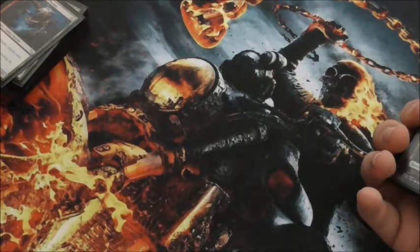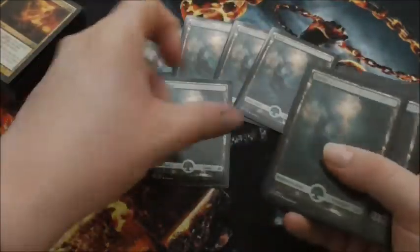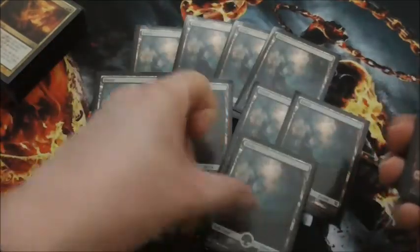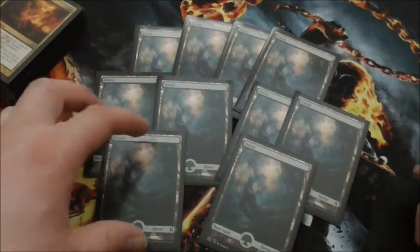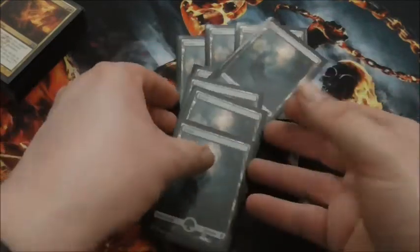On towards our lands, we're going with 10 Forests. Why? Because the deck is mainly heavy on green, and green has a very nice steady flow. The mana curve is amazing the way this deck functions.